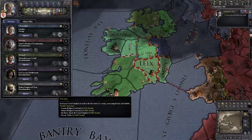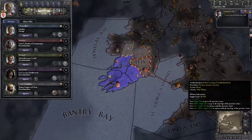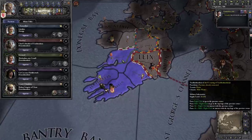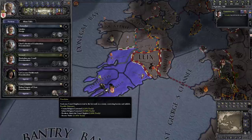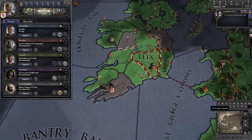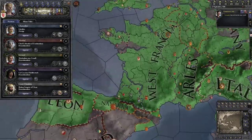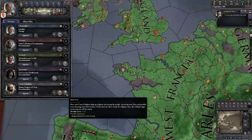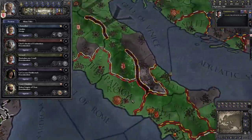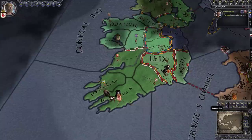Finally our court chaplain uses the learning skill for religious duties. He can prophesy — sending him somewhere to convert heretics, though all our provinces are already Catholic. He can improve religious relations by sucking up to religious people in a province. The third option, build zeal, gives monthly piety and a chance to raise an army of zealots for religious war. I'm going to send our court chaplain to Rome so the pope likes me more and maybe we can ask him for favors. That's our council and all our alerts dealt with.